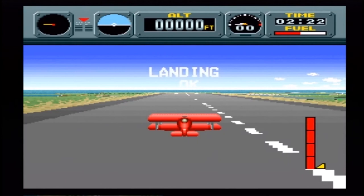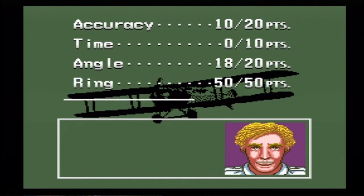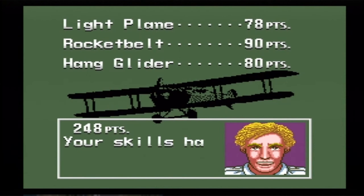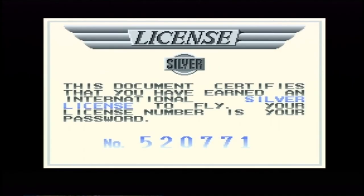Like I said, in real life I'd probably crash going down like that. But in this game it's called a landing — it's considered a landing. Oh, I got my 50 points. That's right. Silver license!